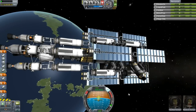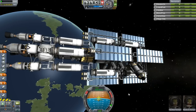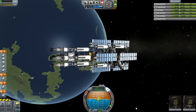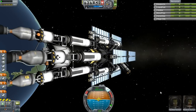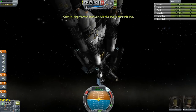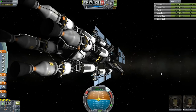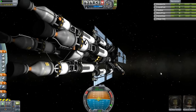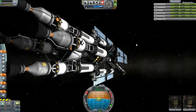I'm going to do a little test burn for you guys since I didn't do that in the last episode. I'll quick save it so it won't mess up my flight. I'll turn on the advanced SAS, get it to 100%, and fire up the engines.